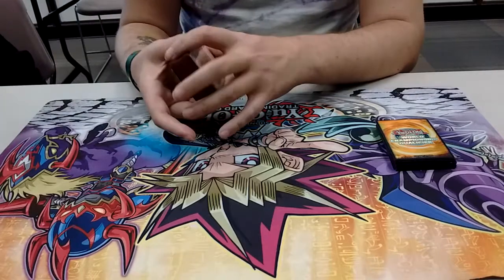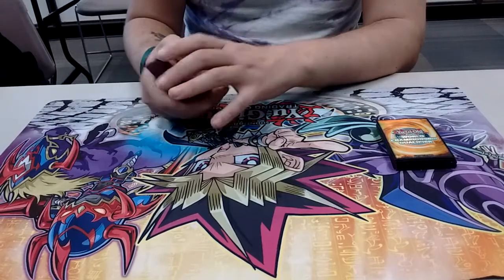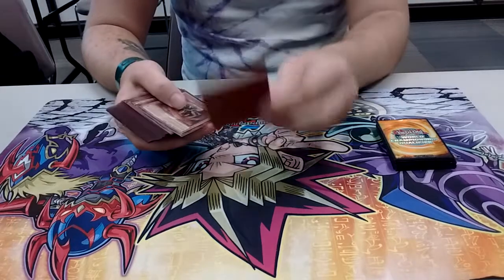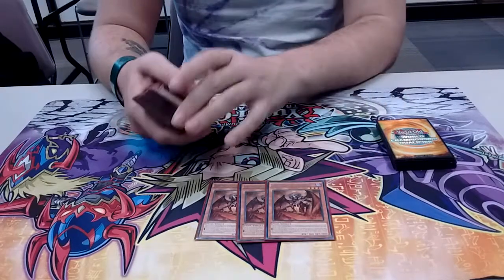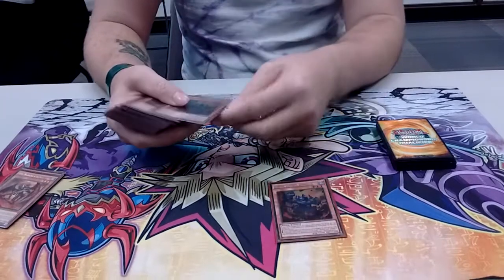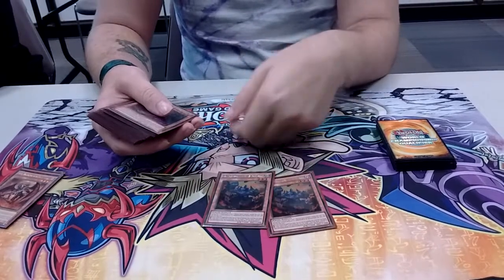I'm going to go ahead and state that I don't have the extra deck built for it just yet. For the BA Monsters, I'm throwing in 3 Skarm — such a good card, because during the end phase you can just add another BA monster to your hand. I run 2 Sur, another great way to get stuff out. Basically you just want to search and search.